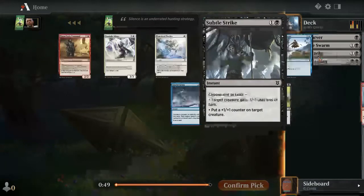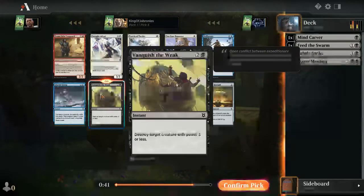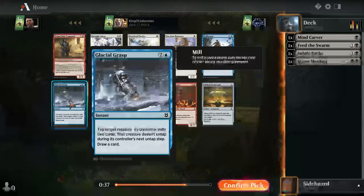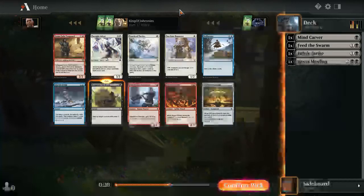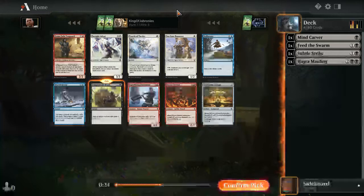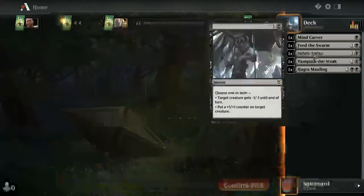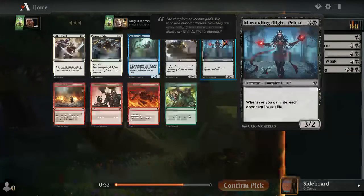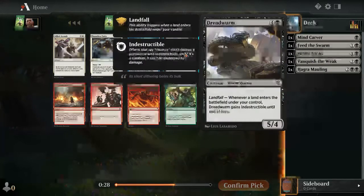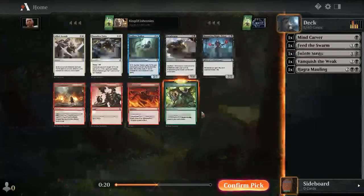This pack isn't very exciting. Four Warriors is okay. Vanquish the Weak is probably the best common here — solid removal spell. Glacial Grasp is an excellent over-performer for the Dimir rogue deck. Fireside Chant is considered a top white common but its symmetrical effect helps opponents draw cards too — another reason white isn't super great. I'll take Vanquish the Weak. Next, I'll take Rabbit Battery — seeing this late is a sign, and I don't want to miss removal if I end up in black-green.